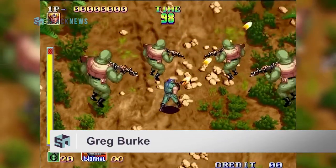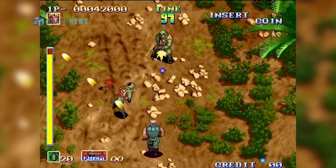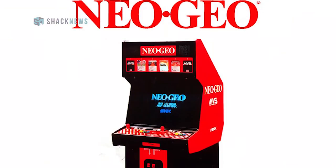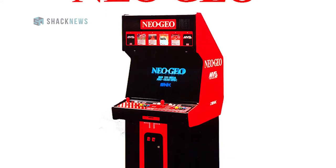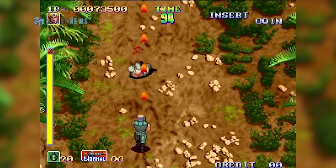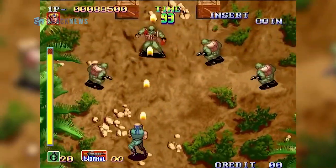Shock Troopers hit US arcades in 1997. The game was developed by Saris and published by SNK. It was part of the Neo Geo Arcade family — those red cabinets that housed multiple games on them. The arcade was a run-and-gun eight-way shooter that had a top-down, isometric type of view rather than a 2D platformer style.